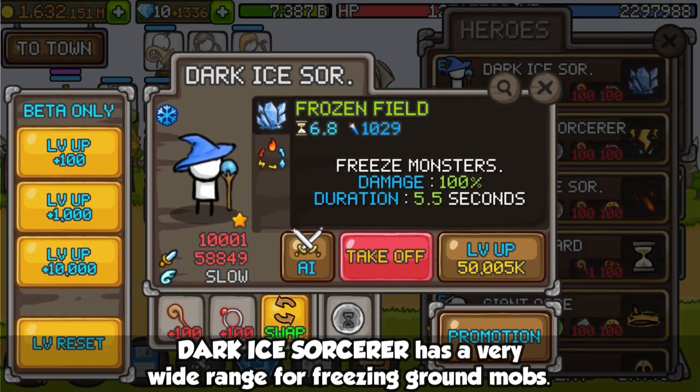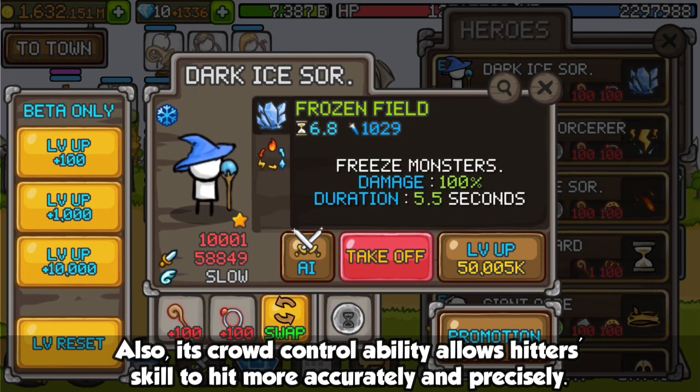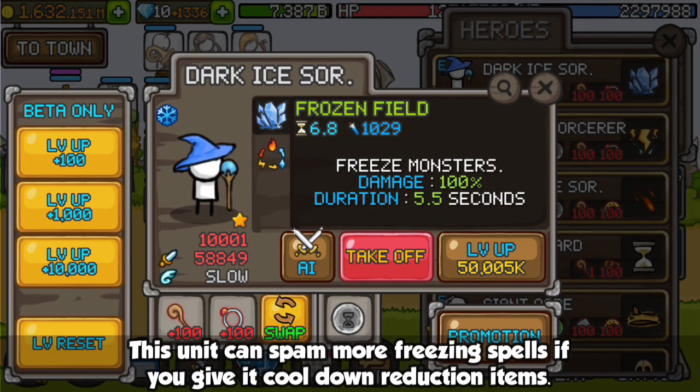Dark Eye Sorcerer has a very wide range for freezing ground locks. Its crowd control ability allows hitter skill to hit more accurately and precisely. This unit can spam more freezing spells if you give it cooldown reduction items.